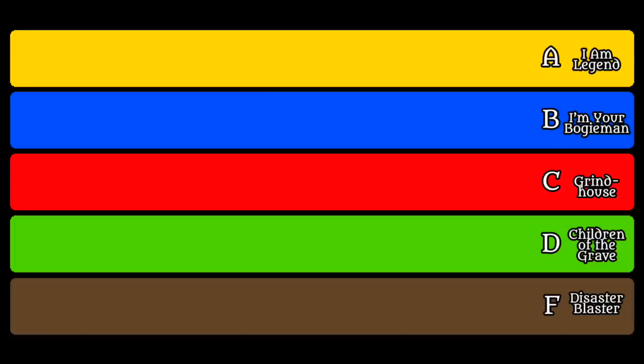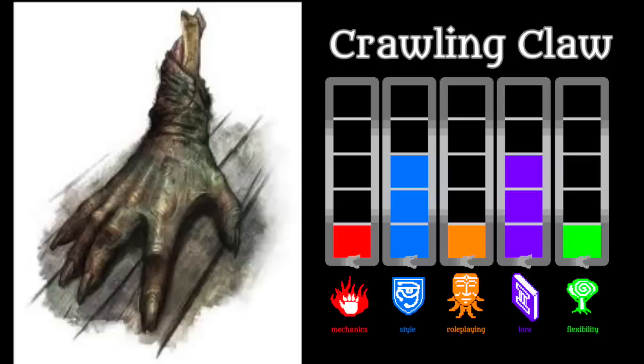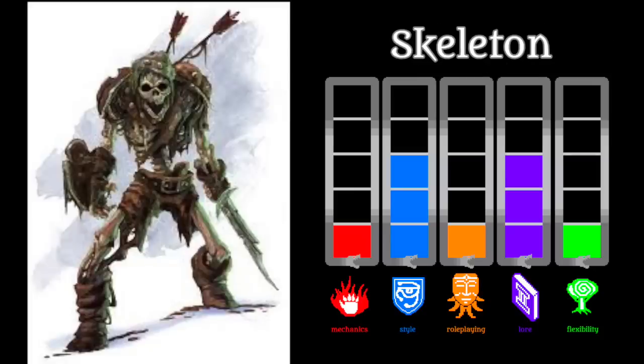The undead of the Monster Manual and all their grisly badassery have only two monsters in F-tier. There's nothing inherently wrong with the Crawling Claw — it's a super simple CR zero monster that kicks off the unsettling vibe that undead embody. Its lore states that crawling claws are made from the hands of murderers, which is pretty cool, though if you want a big swarm of them, you'll wonder where someone acquired all those murderers' hands. One of the most widespread icons of death, the Skeleton, is a staple of low-tier undead — incredibly plain and simple, basically the ranks of basic foot soldiers in the undead army.